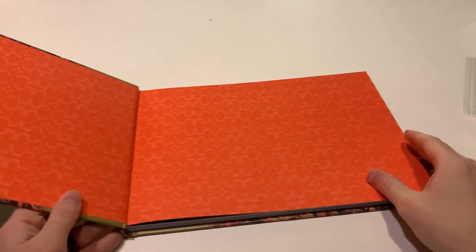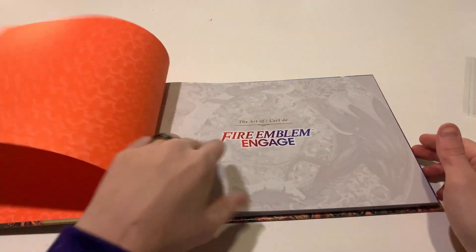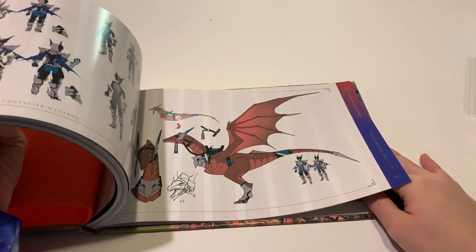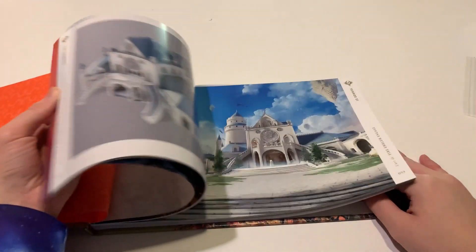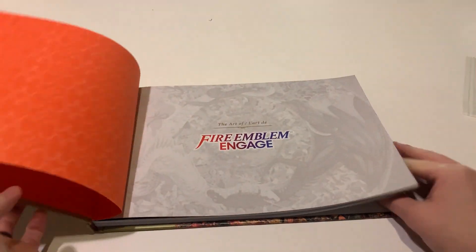And then lastly is, of course, the art book — your typical art book that you kind of expect. It's got all the maps of the game, the weapons, the characters, all that good stuff. But it feels really nice, looks really nice. Can't wait to go through that and check everything out and see how it is.